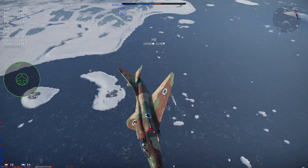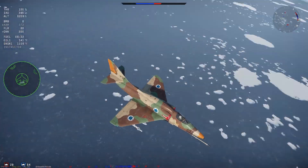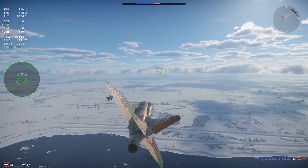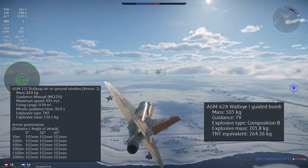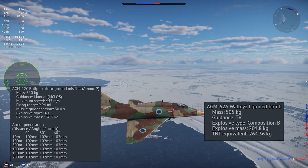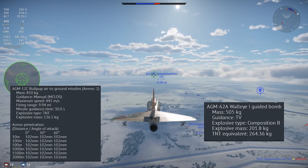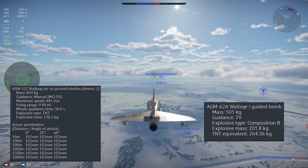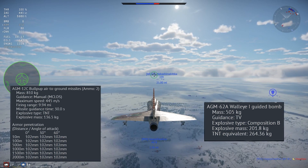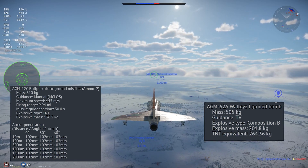With CCIP and CCRP out of the way, let's move on to actual guided weapons. We'll start by looking at a pair of stat cards to understand the important information on them. Here we have the AGM-12C Bullpup and the AGM-62A Walleye. Starting from the top, we have the total mass of the weapon, then the weapon guidance type. There are currently five different types of guidance in the game that we will cover.